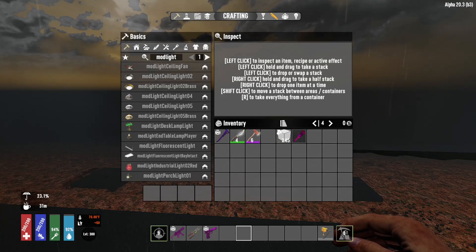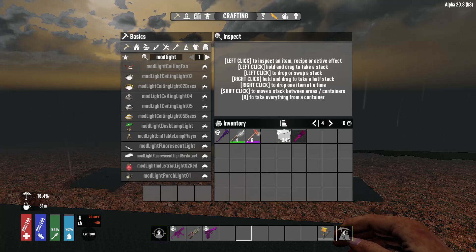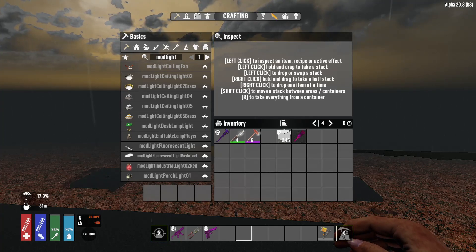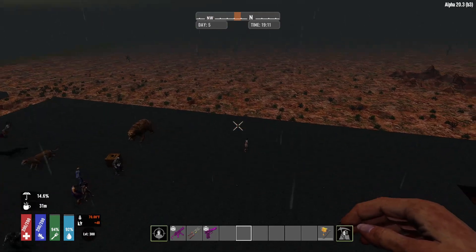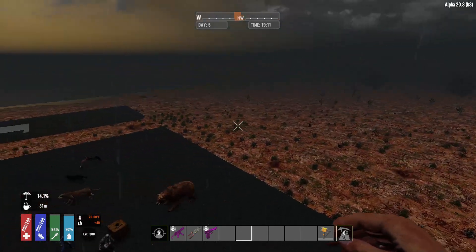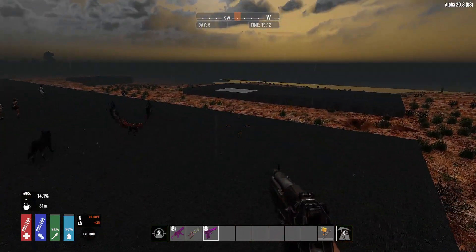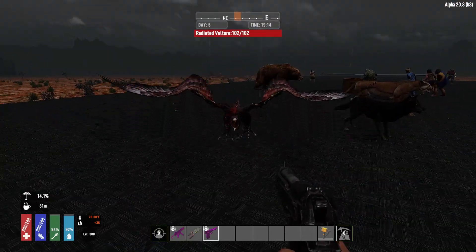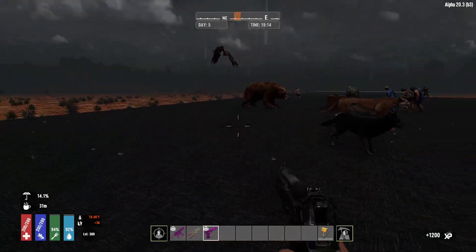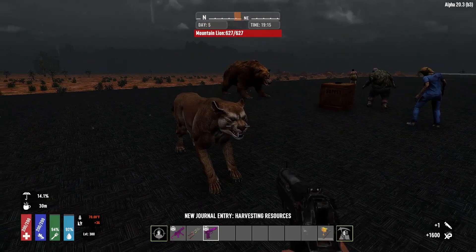The next mod we're looking at is also by KhaineGB. It is called HP Bars, and with this mod it will show you the hit points and the name of the creature that you are looking at. It works with pretty much anything — here we've got our radiated vulture.